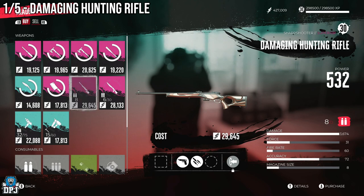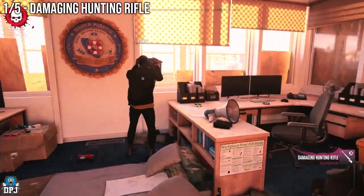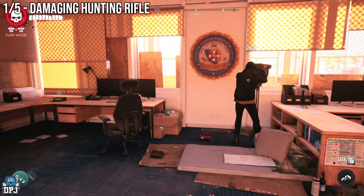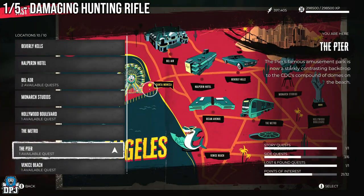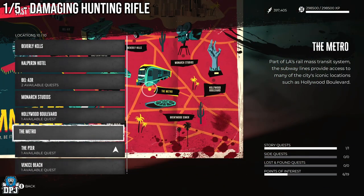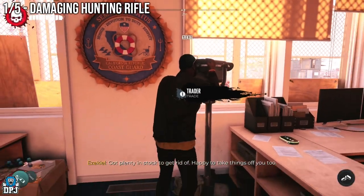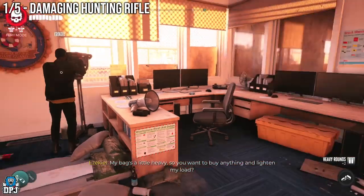This thing is absolutely brutal. Go ahead and purchase it. If Ezekiel doesn't have it, the best thing you can do is quit out to the main menu and load back in — he will reset his stock. Alternatively, you can fast travel to a different area not within the pier, such as the metro, Venice Beach, or Hollywood Boulevard, and come back to reset his stock. But quitting to the main menu and coming back is much more reliable.